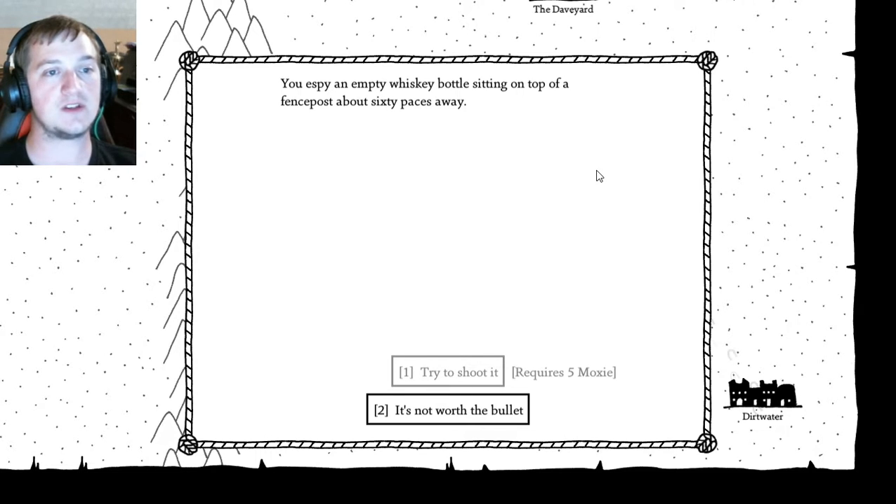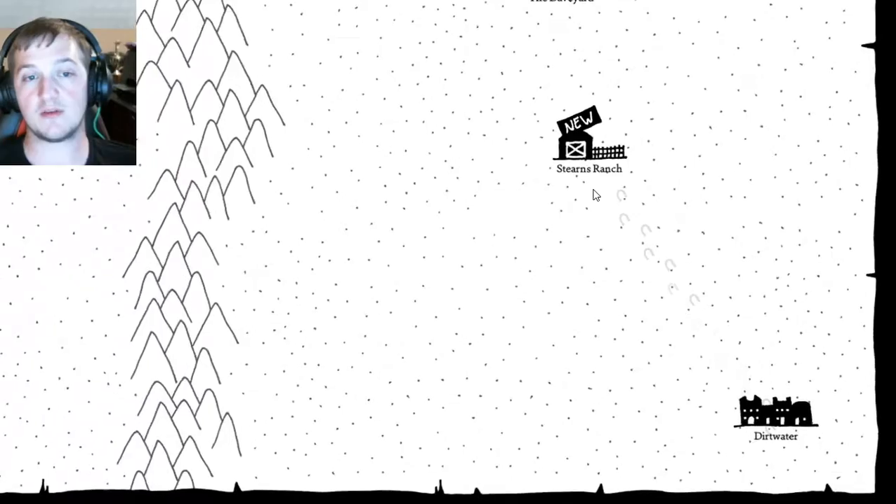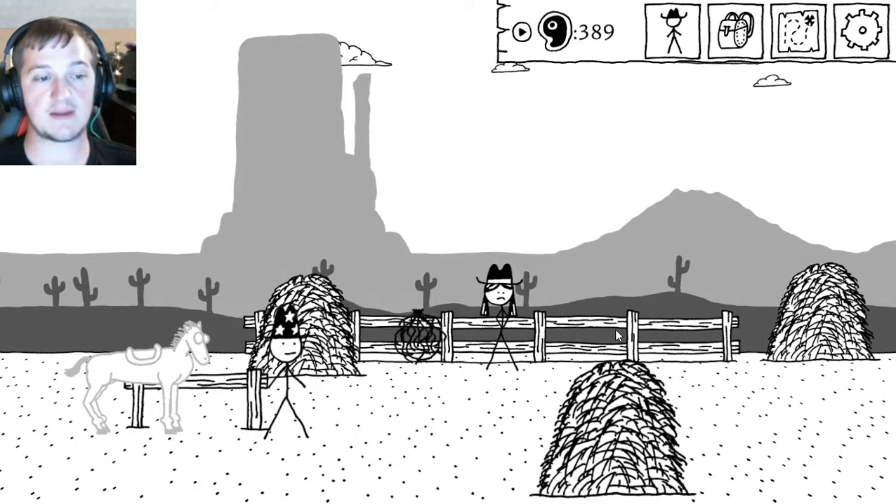There's a USB and empty whiskey bottles sitting on top of a fence post about 60 faces away. I try to shoot it — requires 5 moxie, which I do not have. It's not worth the bullet. Anyway, the situation I'm heading to this time is the Stearns Ranch, which I have absolutely no idea what's going to be happening here.